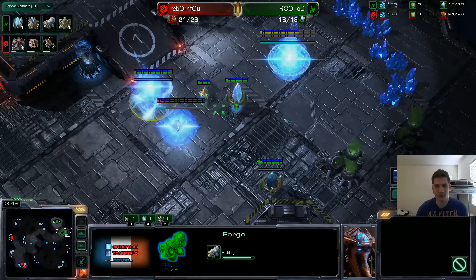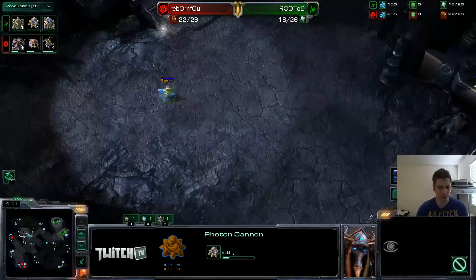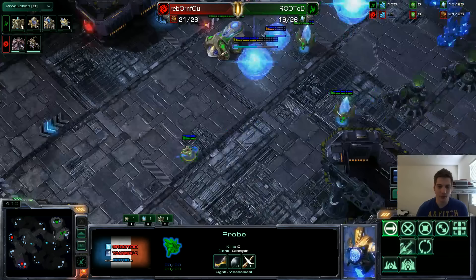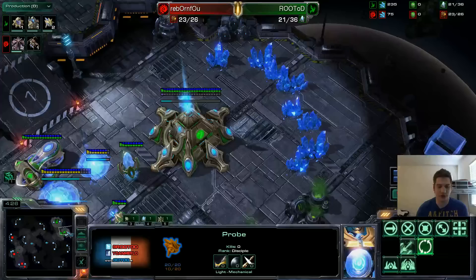After the Forge, I went up to 18 probes with one nice chrono boost on them. I'm going to make a cannon in a pretty good position, exactly in the middle. I'm trying to confirm if he's making a third hatch — very important. This probe is staying here to make sure no zerglings get in. I do confirm the third hatch, so I'm going to be safe for a while here.